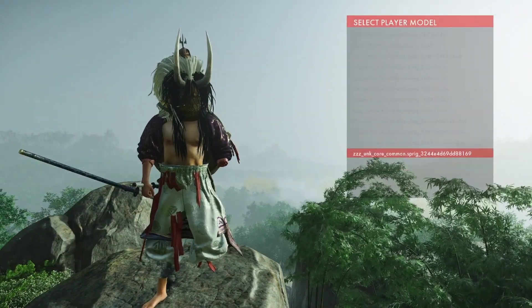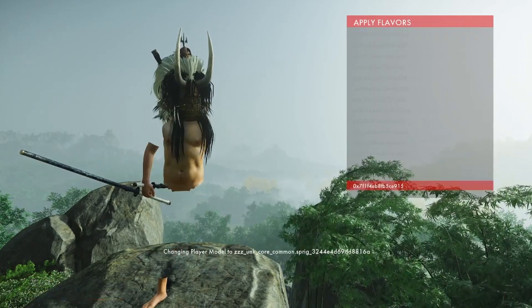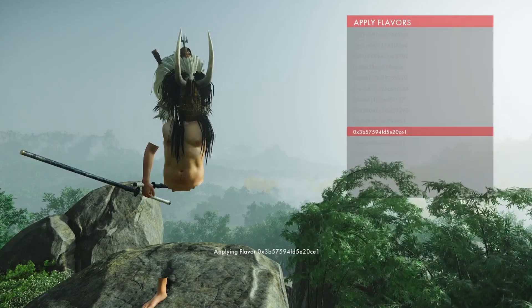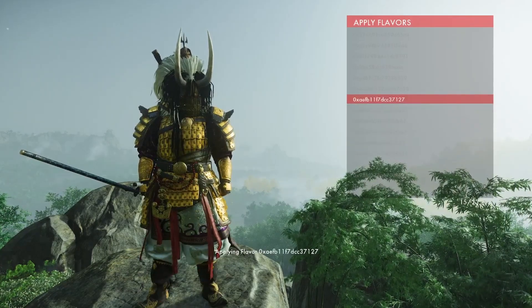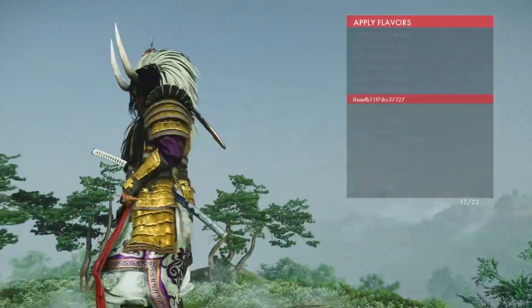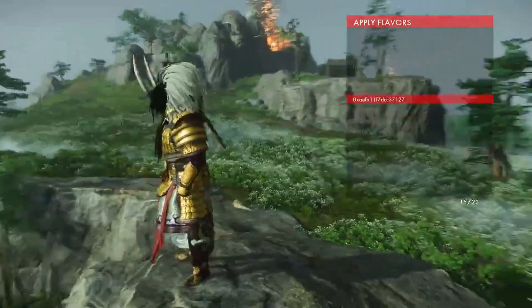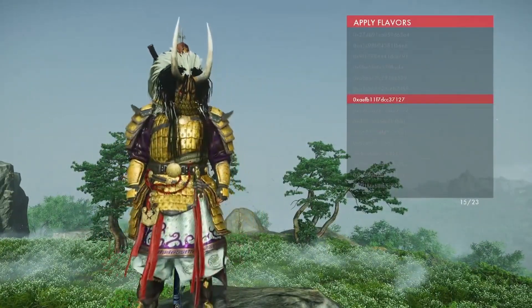Let's start over by spawning in this character and adding each flavor at a time. We create full armor, but it happens to have Legends assets, such as all the different masks that the oni wear. Makes for a pretty cool result.